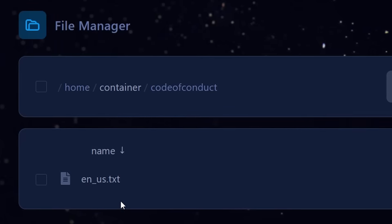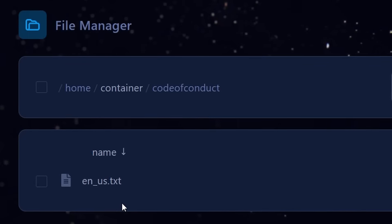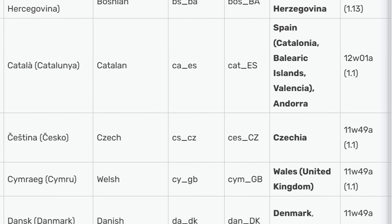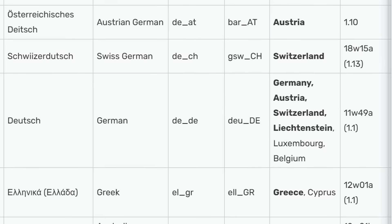And then .txt — pretty straightforward. This way, you can create multiple codes of conduct, so everyone will see the rules in their native language. If you want to know what all of the language codes are, I will leave a link in the description down below to this wiki page, which will house all of the different language codes available in the game. There are a lot of them.